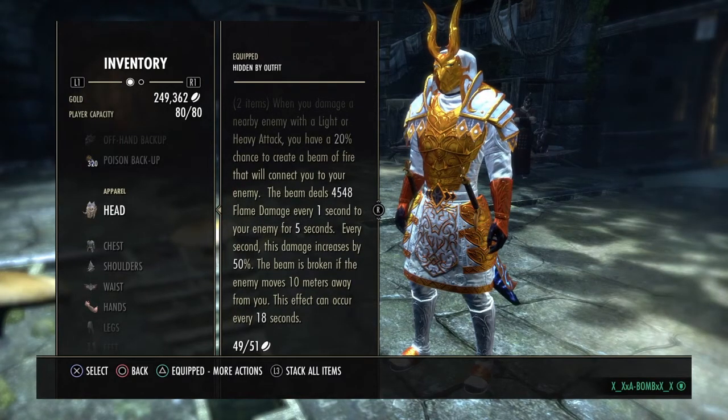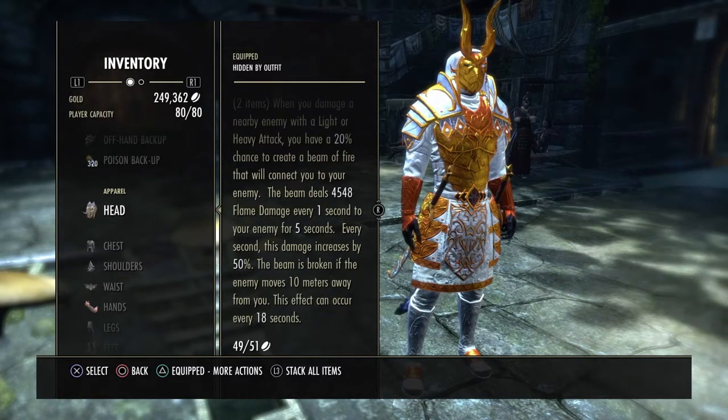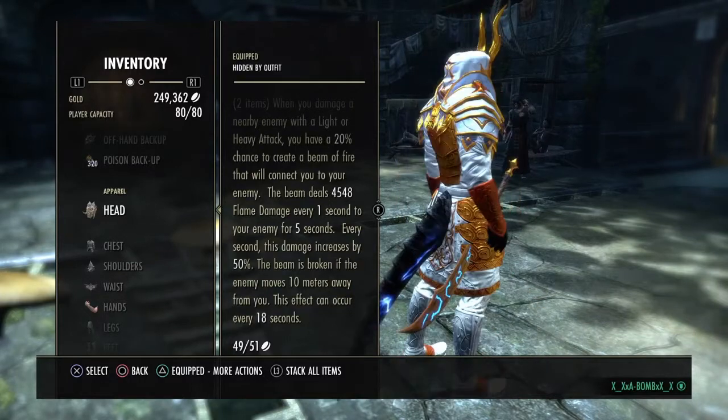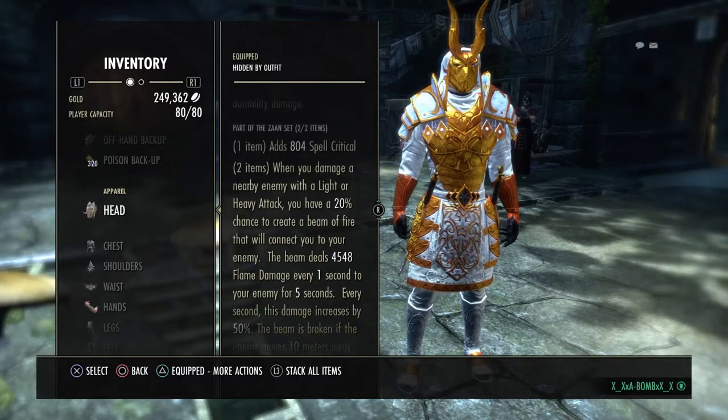It increases every second by 50% — this is crazy, a lot of damage. 10 meters away before it breaks. So that's what's up — 18 second cooldown. I know it seems like a lot, but realistically it's not that bad, and 20% is a lot.